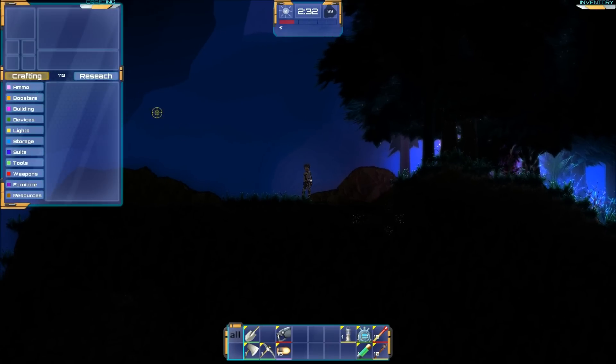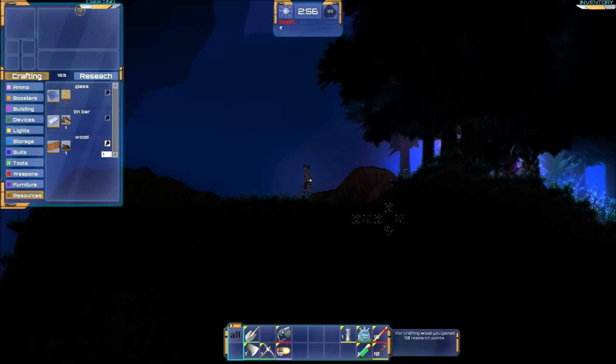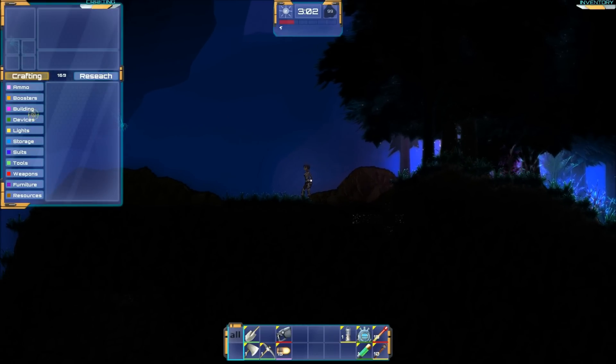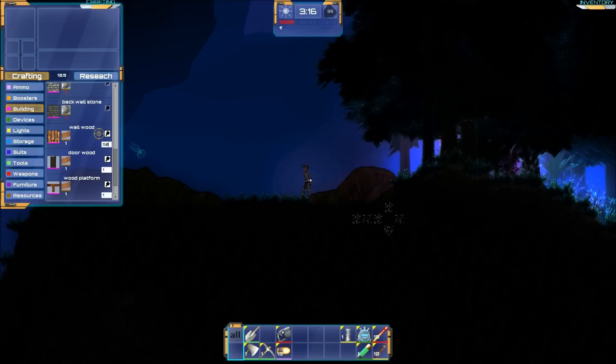Let's open crafting — we've got 119 points. We need to craft some wood. The number pad doesn't seem to work; it used to, and yes, Numlock is turned on. Anyway, there's some wood. Press C to close the crafting menu, then press C to open it back up because we need to go back to building. We need to make some wood walls and wood back walls — we'll make those first, 50 of them.